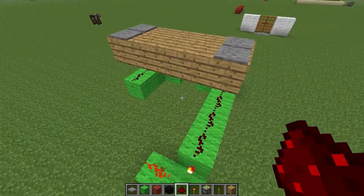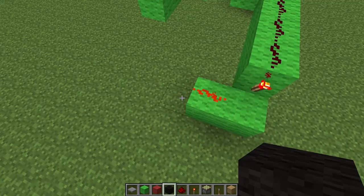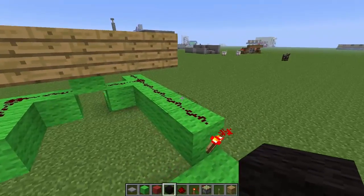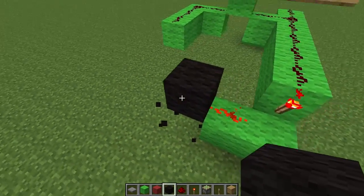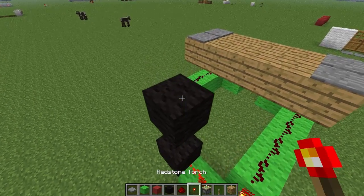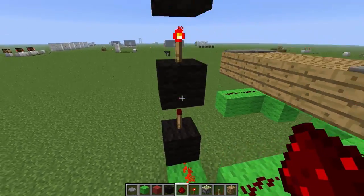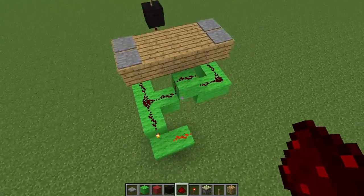Now we're going to do the piston activation — that's the black circuit that activates all the pistons up the top. So we come to the end of the green circuit here where it's inverted, and have one block there, the torch on top of that, another block, another torch, and one more block, and a piece of redstone. Basically this carries our signal vertically so we can power our pistons, and you'll see how that works in just a minute.